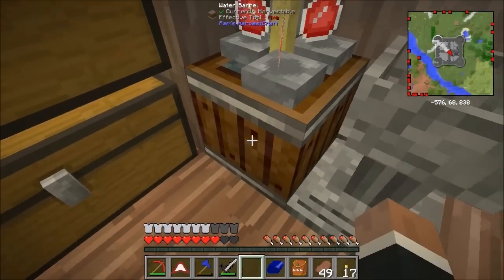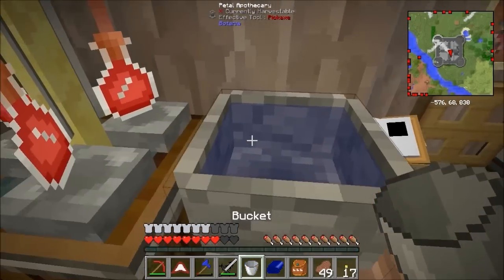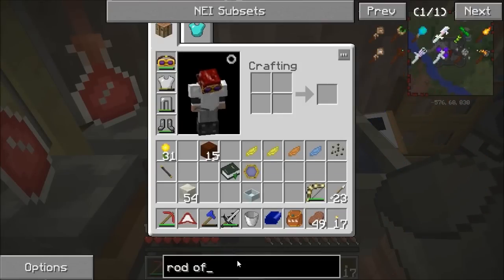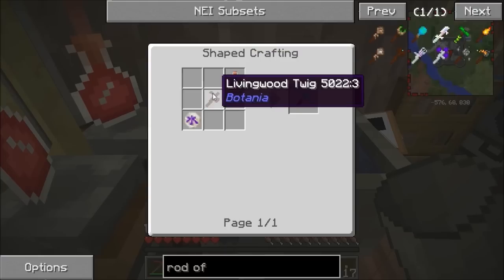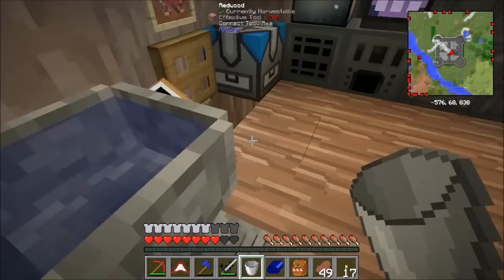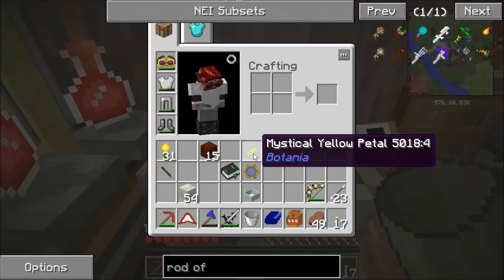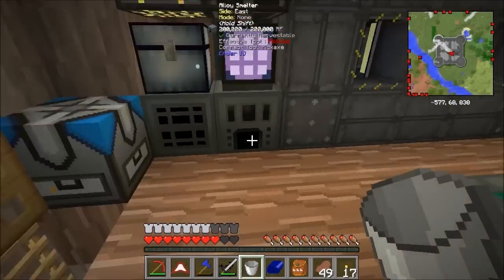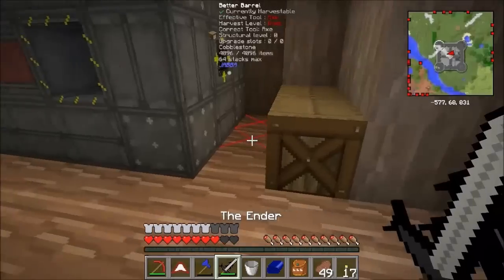I've got my bucket filler there, which unfortunately puts it out of your bar, which wound me up a little bit. I will make a Rod of the Seas for this later on, but you need a mana source in your inventory for that — you need a rune of water. It's nice and cheap to use but it uses a bit of mana, so you need either a mana ring or my personal favourite, the mana mirror. I'm using melon seeds — it seems any seeds work.